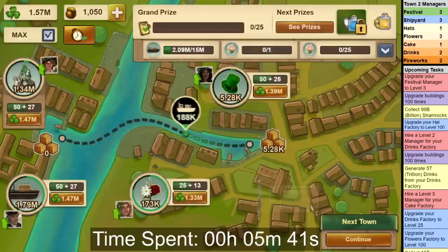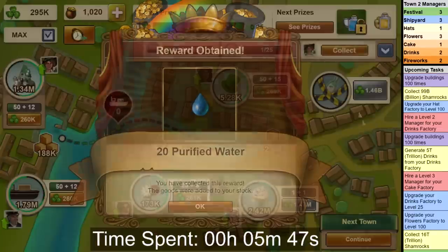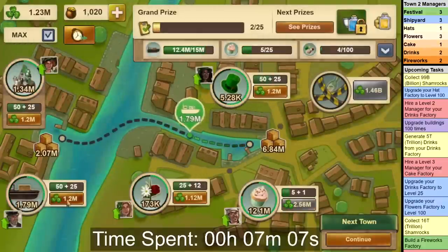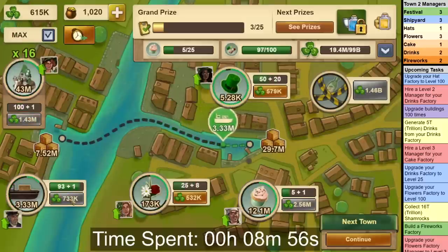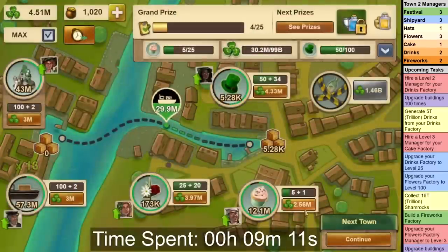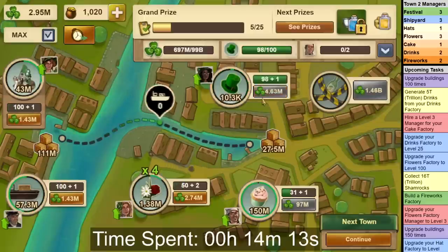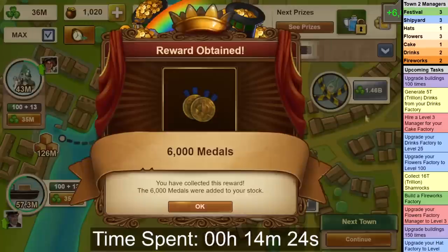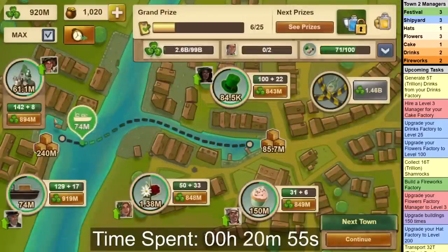A minute or so later, you can unlock the Cake Factory and upgrade the manager to level 1. You will now get your next upgrade task. First you should get Cake Factory to level 5 to increase your production, and then level Festival and Shipyard to level 100 again at the same time. This step is the first that differs from last year's guide, but from here on out there will be quite a few more small changes. After getting both to level 100, go back to Cake and get it up to level 31. You should now upgrade Flowers to level 50 and Hats to level 100, which will only take a few seconds. Make sure to collect the task — you will get your next upgrade task: to upgrade buildings 100 times.